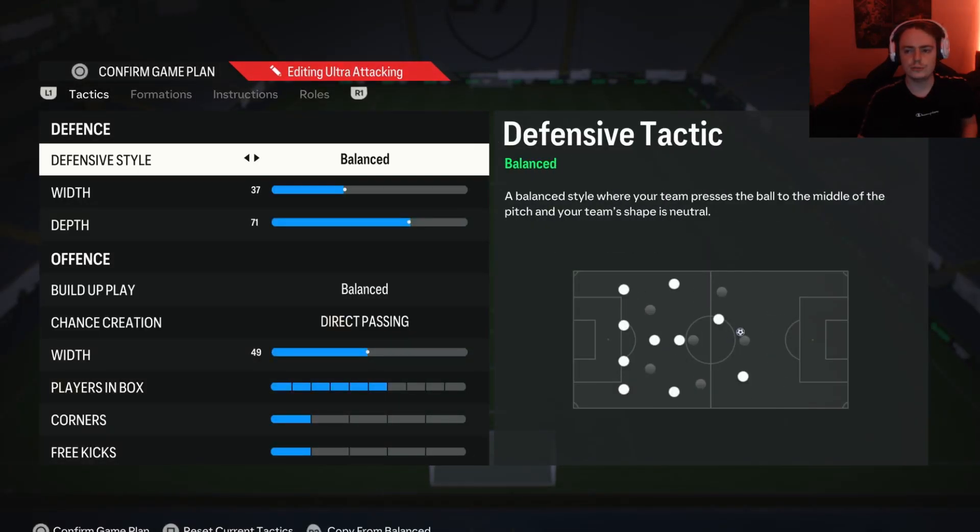Starting off with the custom tactics for the 4-4-2: for the defensive style, as always, we have this on balance. The reason is it gives you the best control over your defense — when you want to be aggressive and press your opponent you can, and when you want to be more passive and drop off you can also do that. Balance gives you the most control, which is very important. When it comes to applying pressure, there is something else we can do which does not require using a pressure tactic, so balance is the way to go here.